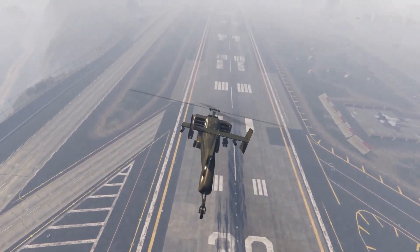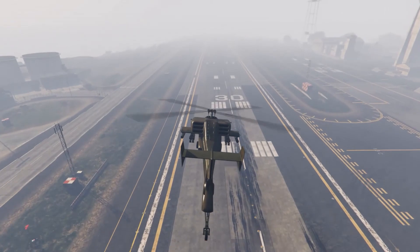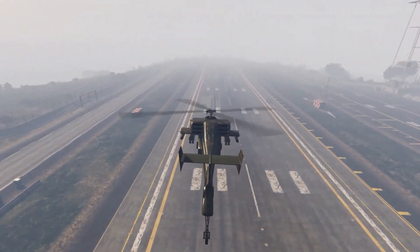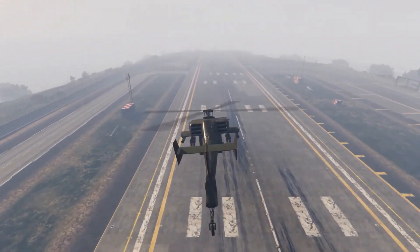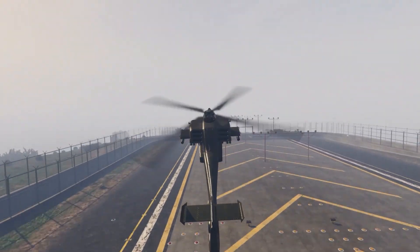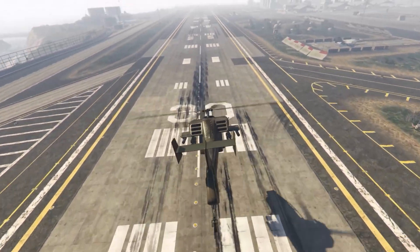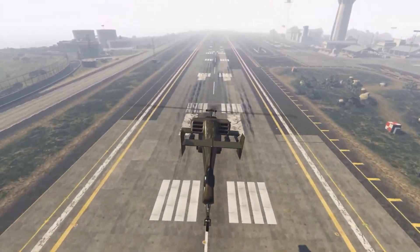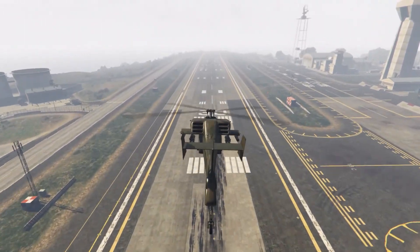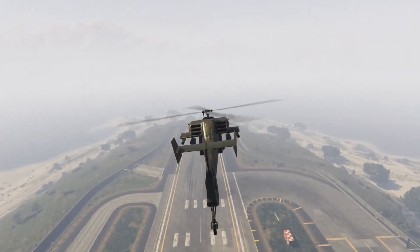Some facts about the helicopter: when you keep the stock engine, it goes faster horizontally but moves slower vertically. When you max out the engine, it is the reverse — the horizontal speed is lower and the vertical is faster, so it climbs up high sooner. To work around this, you have to tap the accelerate key instead of holding it so you can go faster.